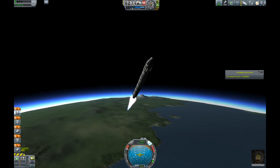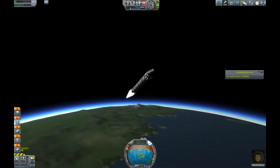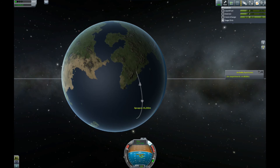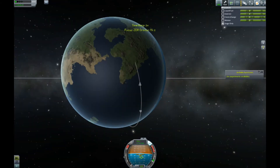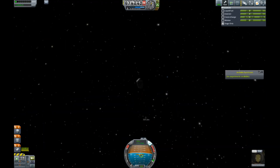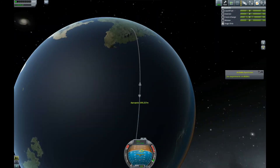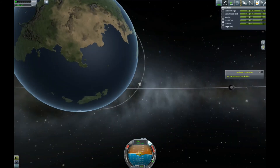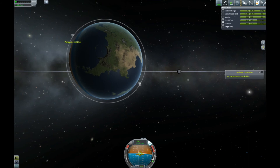Those of you with a keen eye will notice that in the bottom right corner that is not Jeb — that's a female. When I got up here doing the science experiments I clicked on the EVA report prompt from the science helper and it glitched. Jeb died for no reason — he was just no longer there when I clicked to do an EVA report.